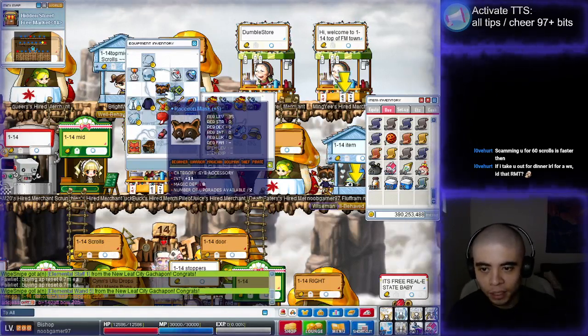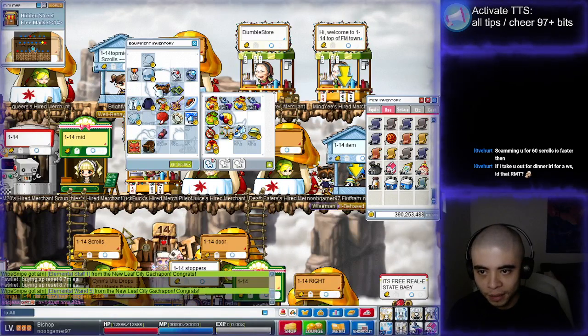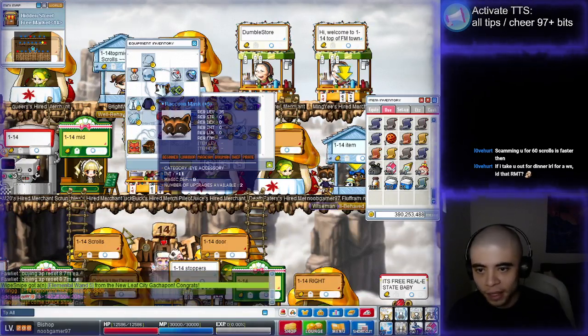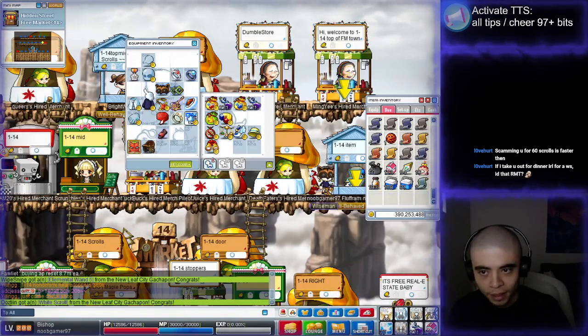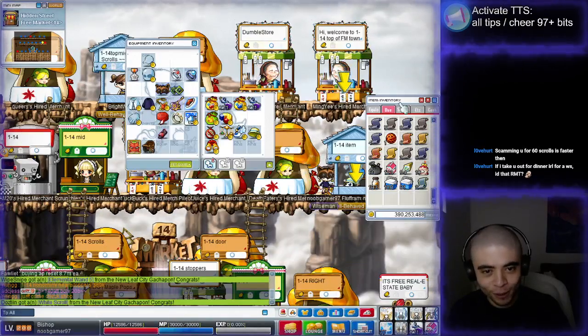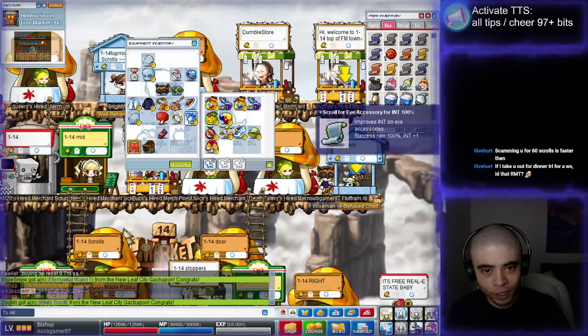It's not worth gambling anymore. I'm just gonna set it in stone as 13 int and leave it at that. So yeah, let's see if the scrolls work — the 100% scrolls. Wish me luck guys, wish me luck.